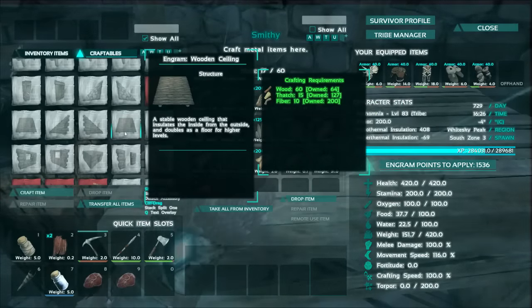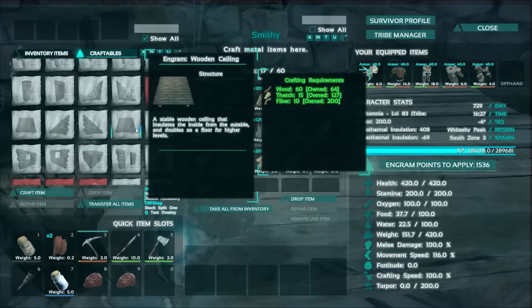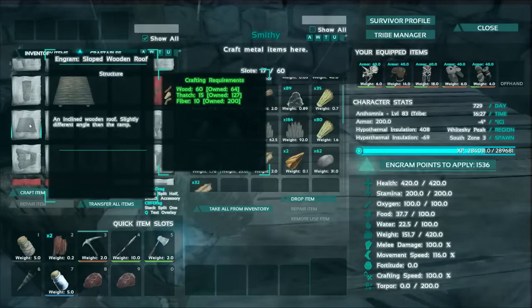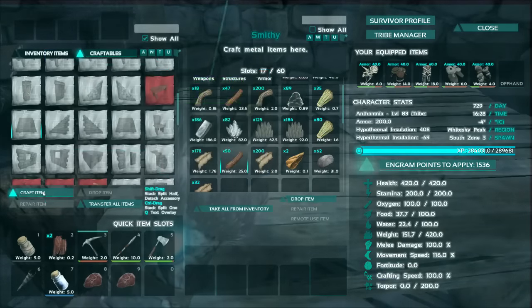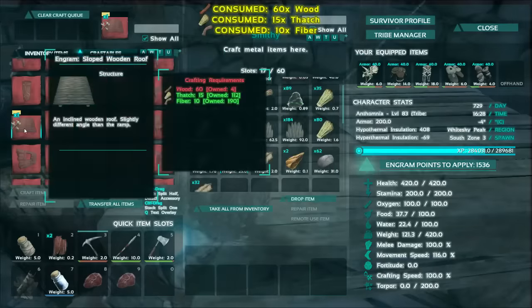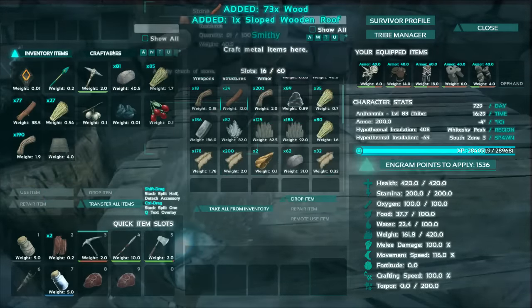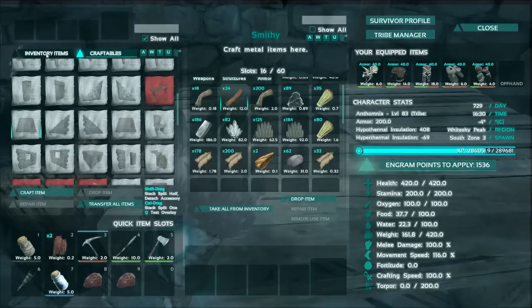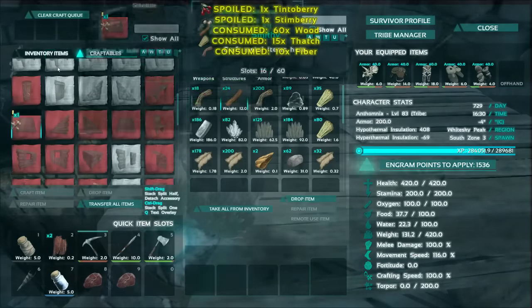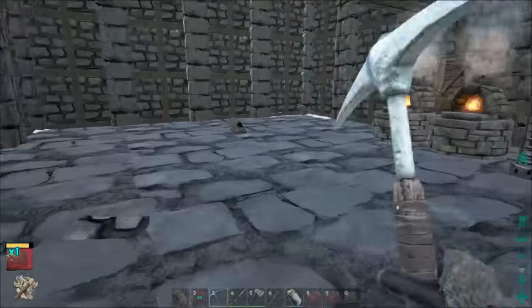All right, we have three forges working around the clock now. While they're doing their thing, let's go ahead and work on the loading bay. So we're just gonna go ahead and knock the walls off, start with that. Is it the slope wooden roof? I think it is, so I'm gonna make two of those. We've got a crap ton of fiber and wood, so if nothing else we can just experiment until the cows come home.